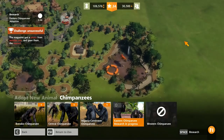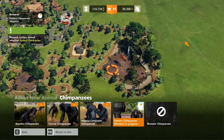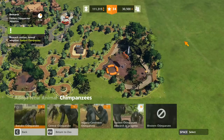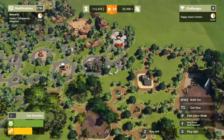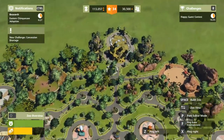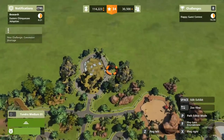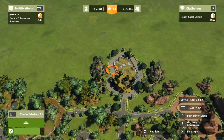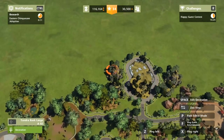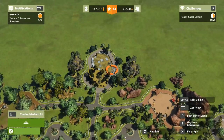Basically two sets of chimps are going to be allowed to breed — everyone else isn't allowed to breed. Eastern chimps, you're going to save the day — you're going to make me happy. My animals are so happy, my guests are so annoyed. I can't get tidiness up — I don't know how you're meant to get tidiness up. I have ten max-level janitors in my park and it does not matter at all. It really doesn't.